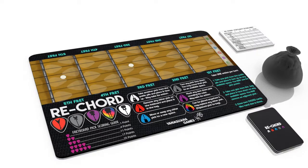On your turn, you select one of three actions and carry it out. You may take a pick from the supply and then place it in an available space on the fretboard. When you take a pick from the supply, you may activate its pick power.